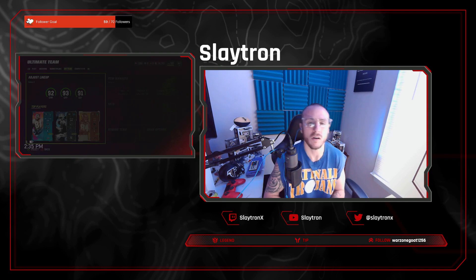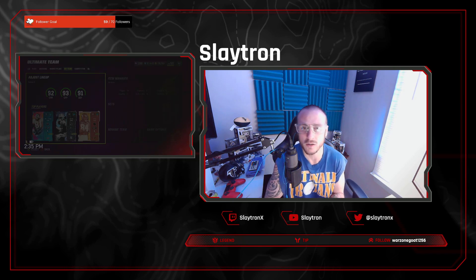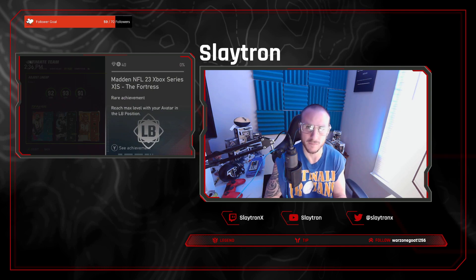We're going to be talking about four aspects in this video: the playbooks that you're considering when you're building your team, the plays in those playbooks, important abilities that you want to be looking for for your team, and then the players that you're going to be putting those abilities on.